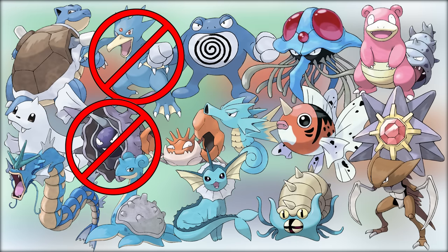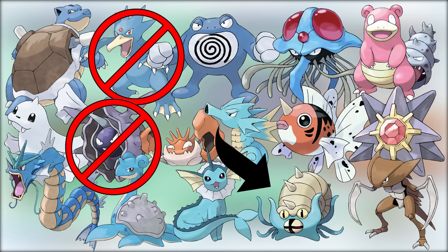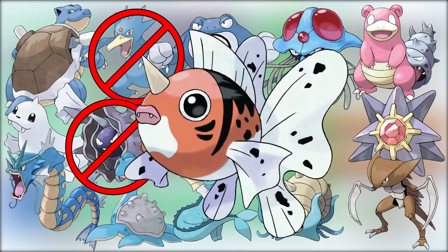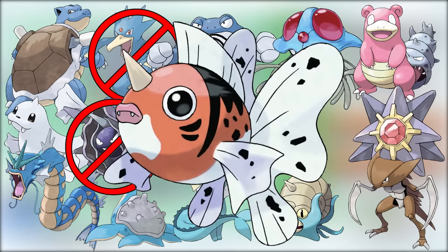This means no Golduck and no Cloyster. Oh no. I'll also have to choose between Omastar and Kabutops, so that's 13 encounters total. But just look at some of our options — Seaking? They might as well just hand me the win now. He's literally the King of the Sea.